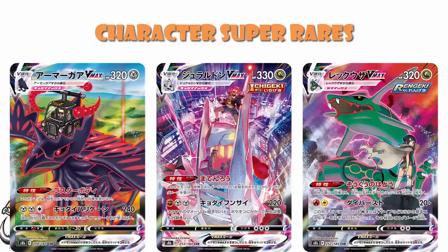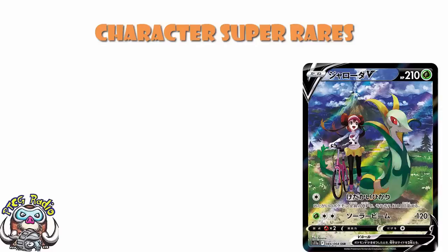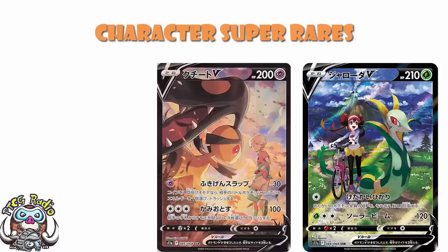Then we should be getting Blissey V with Pokémon Center Lady. And of course we've got the two from Incandescent Arcana: the character super rares of Samurott featuring Rosa — and oh my goodness, I absolutely adore this one, the artwork is stunning — and we should be getting Moltres featuring Bea. So those should be all of the character rares and character super rares. There's a couple of gold cards — we will circle back to them.